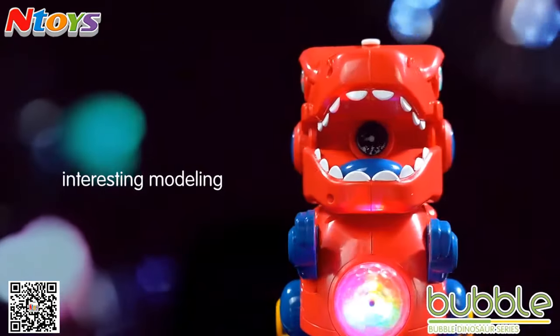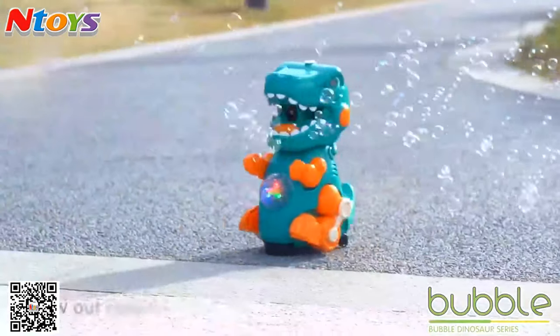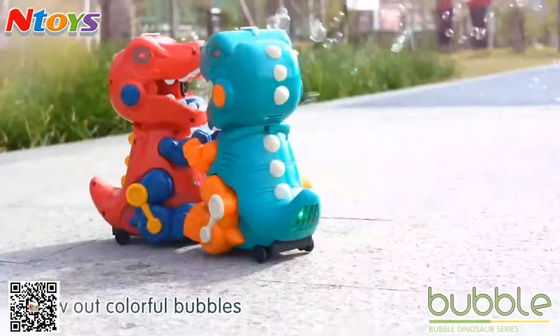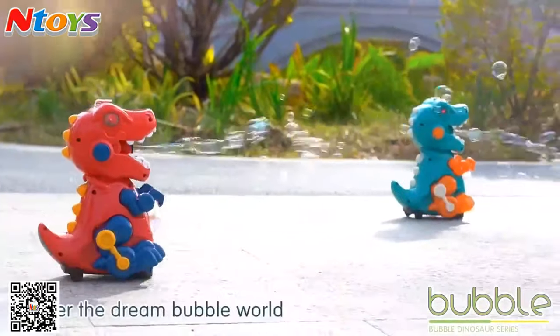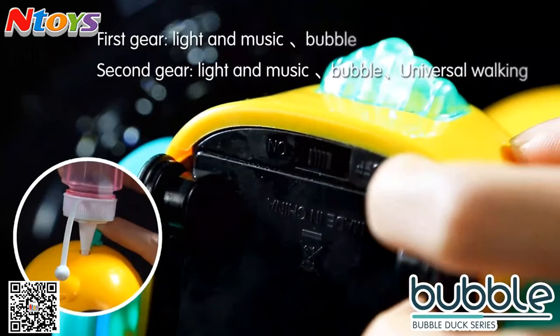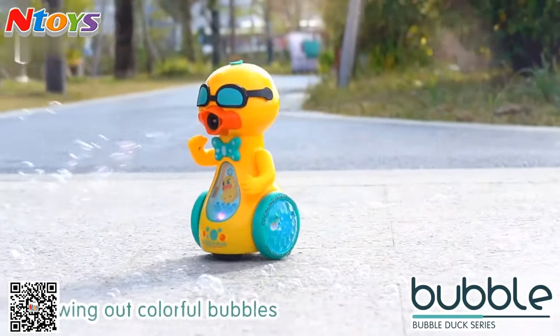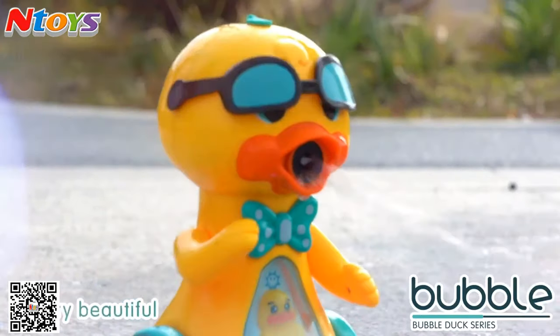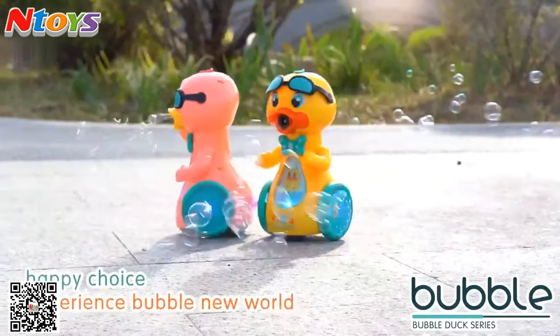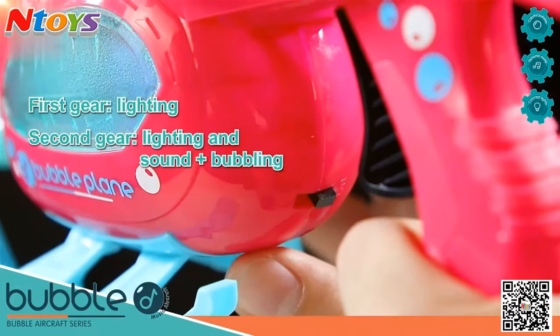My dinosaur bubble machine. First gear is lighting and music function, dream bubble. Second gear has universal working function to blow up colorful bubbles. Enter the my dog bubble machine. First gear is lighting and music function, dream bubble. Second gear has universal working function — very beautiful, happy choice. Expect craft bubble gum, two gear control.